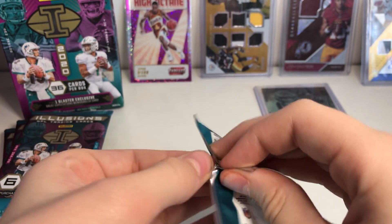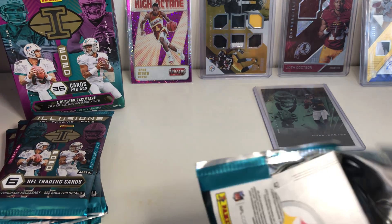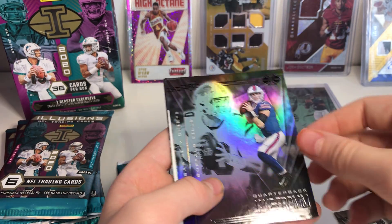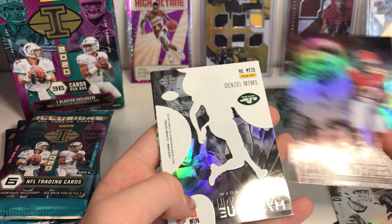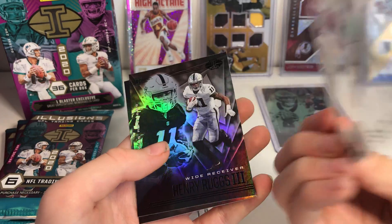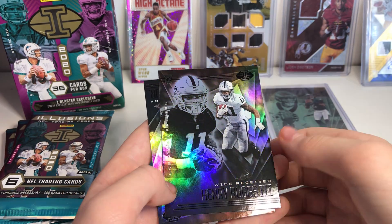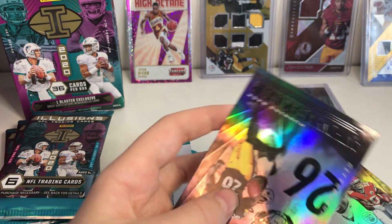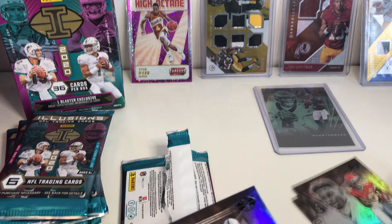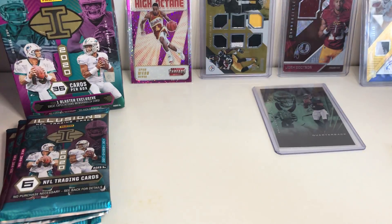Second pack. I need a good card. Russell Wilson, Jake Fromm, Tyreek Hill my boy. We got a Mystique — Denzel Mims. Oh my gosh, is it numbered? No, it's not. Henry Ruggs the Third. And then Anthony McLaurin Jr. We got a Mystique, guys — Mystique! That's what we're looking for.